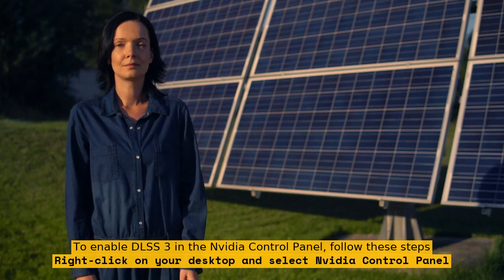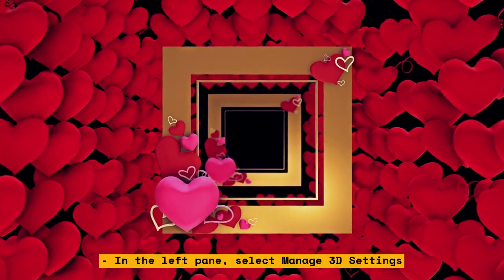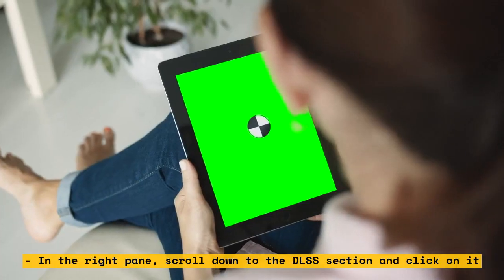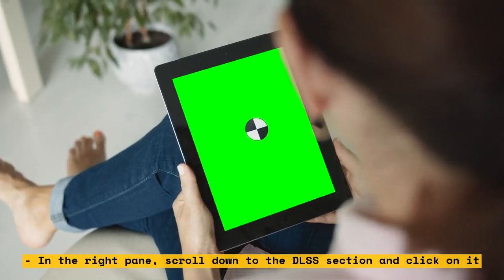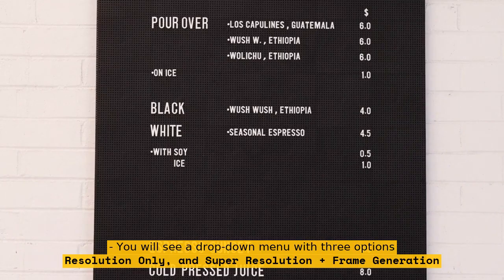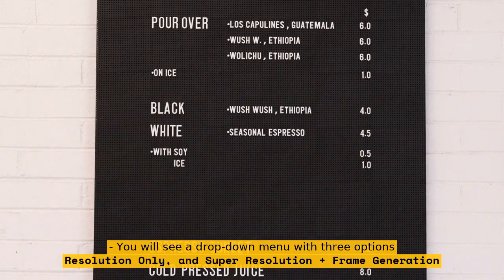To enable DLSS 3 in the NVIDIA control panel, follow these steps: right-click on your desktop and select NVIDIA Control Panel. In the left pane, select Manage 3D Settings. In the right pane, scroll down to the DLSS section and click on it. You will see a drop-down menu with three options: OFF, Super Resolution Only, and Super Resolution Plus Frame Generation. Select the option that suits your preference and click Apply.